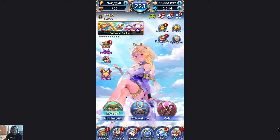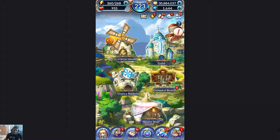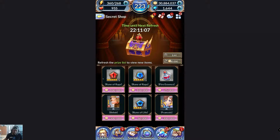A good way to get runes — at least level six-star runes — that a lot of people don't use is just the Secret Shop. You can see I already reset my rolls. You get one free refresh and it reshuffles for you. It can be anything from level one to level six runes. I've gotten pretty decent runes here, though they are a bit more expensive, especially if you're early or mid game. I save them for late game.